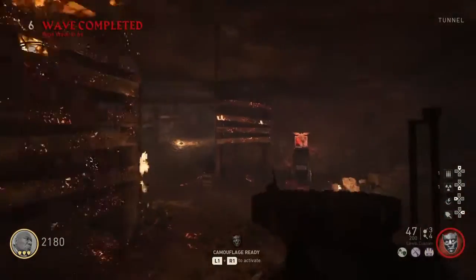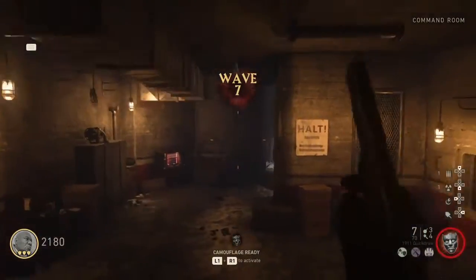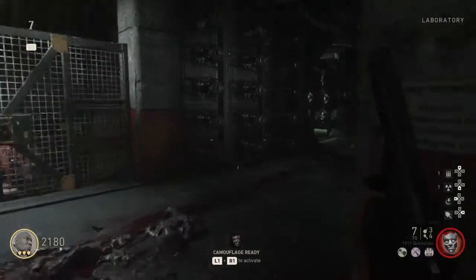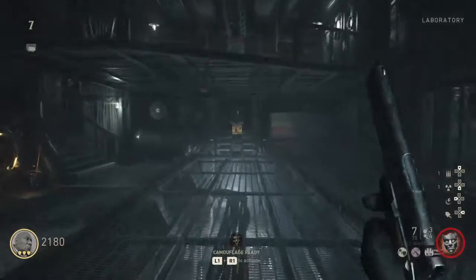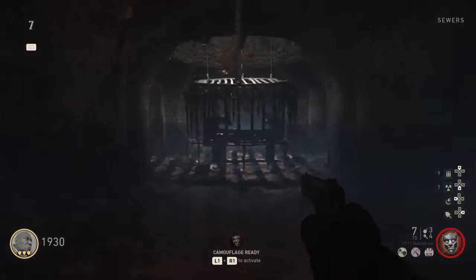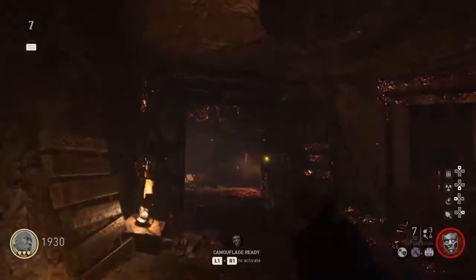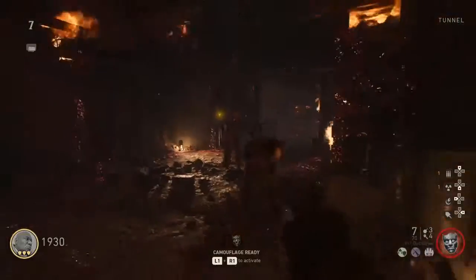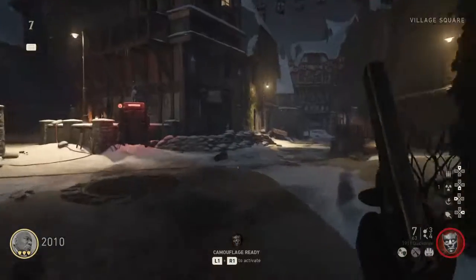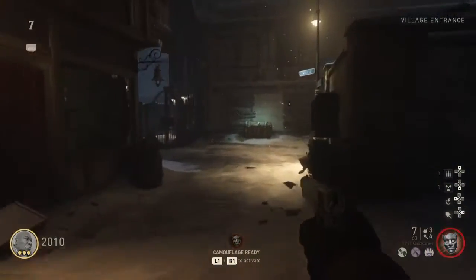The next one is in the laboratory. You don't have to go in this certain order — it's just the order I go in. Come here, go in the laboratory. And there's one more, which is — you gotta go back to the starting area, over here in the square.